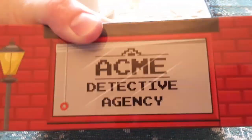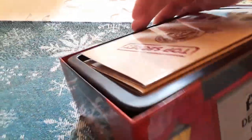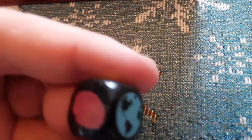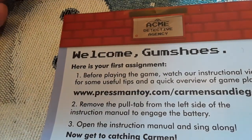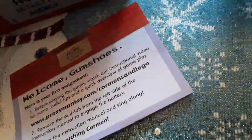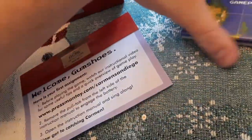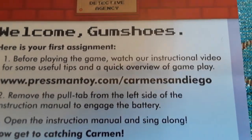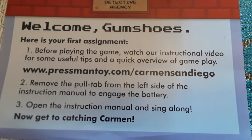Welcome to the ACME detective agency. Maybe this time you, as an ACME detective, will actually find Carmen San Diego — but I doubt it. Here's the die; it's got a money symbol, a world symbol, and a fingerprint symbol. Here are the rules — wait, this can't be the rules. Welcome gumshoes, here is your first assignment: before playing the game, watch the instructional video at pressmantoy.com/carmensandiego.